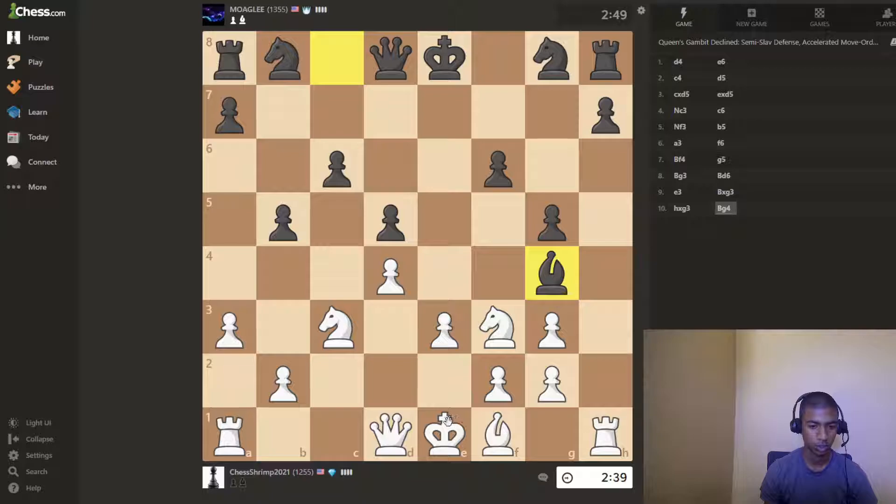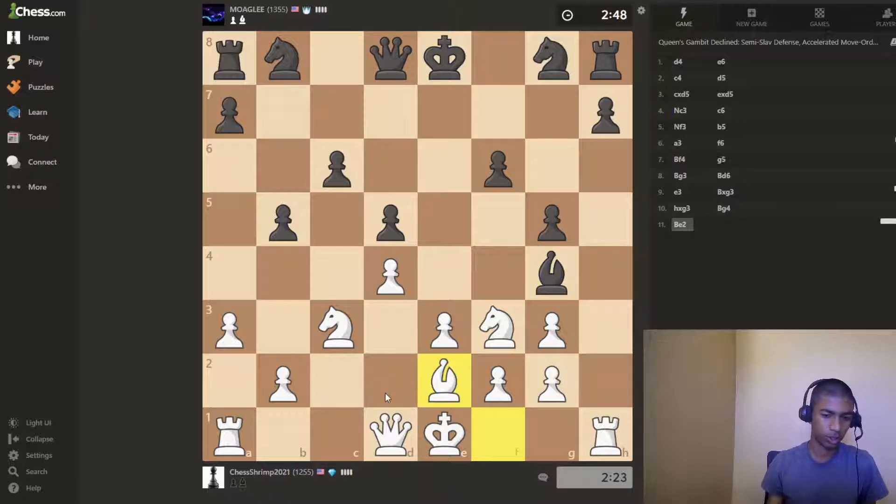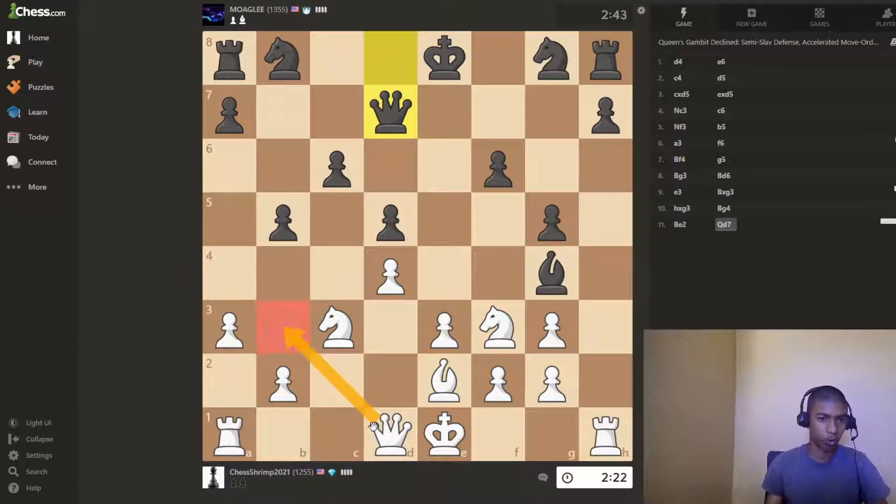I can guess how they're going to play, which is not a good thing. How do we maximize our advantage? Probably with something like queen to b3, but I feel like I want to do this first. And now probably a4, queen to b3 and a4 or something.